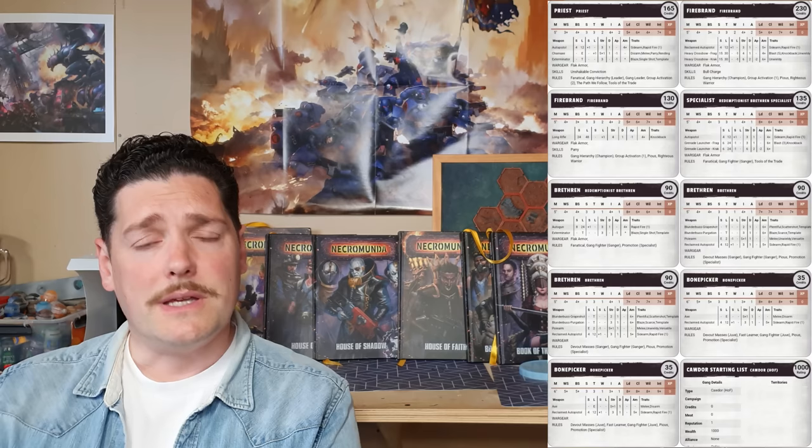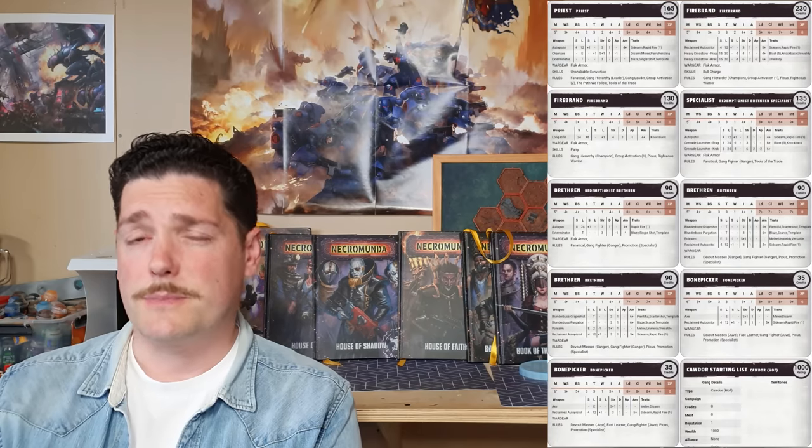For the loadout on this guy we've given him an auto pistol as a backup sidearm and a chain axe as his close combat weapon. The chain axe is going to come up quite a lot in a few of these lists because it is really that good. It's also quite cheap and it's got lots of weapon traits: parry, disarm, rending, and it's plus one to hit in close combat.